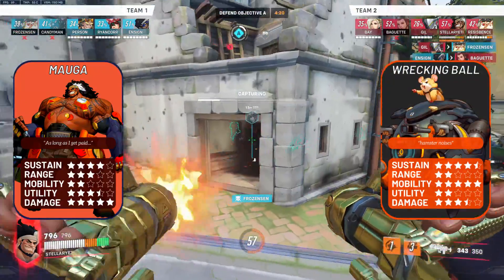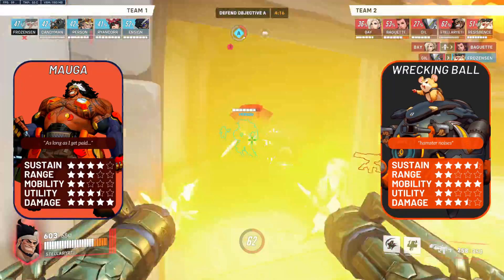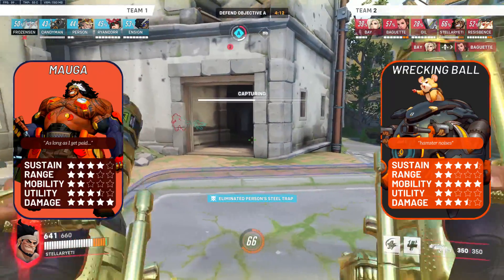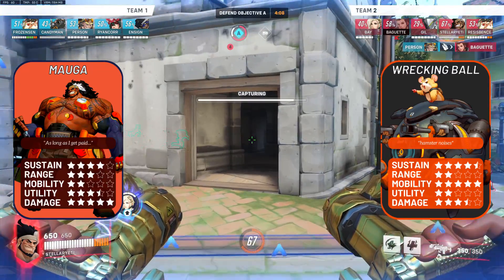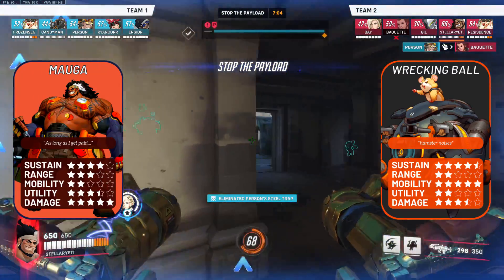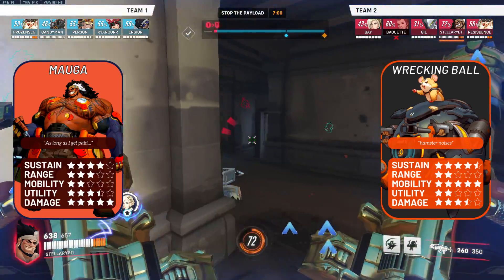Wrecking Ball: a slightly disfavourable matchup for Mauga. Similar to Ramatra and most ground tanks, you and Ball just don't interact much because of the lack of hard CC and your lack of mobility. Ball can duel your backline, and trading out backlines as Mauga is not the easiest thing in the world, because you haven't got easy ways to deal with Discord, Nade, Sleep, or general ranged damage.